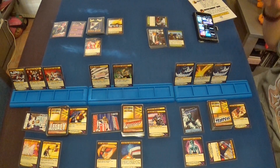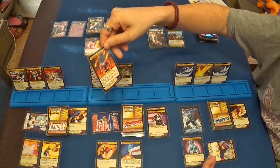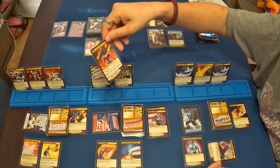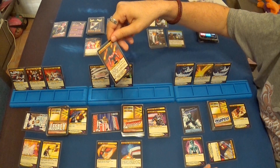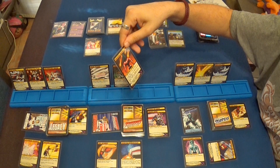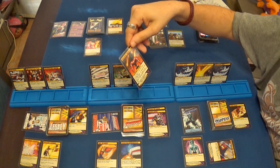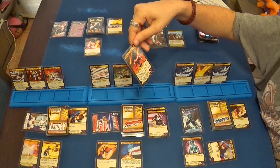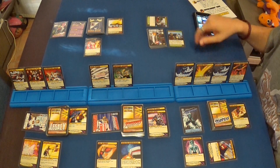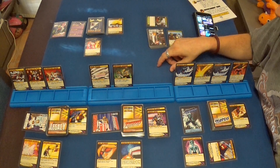Ya hemos usado los poderes, robamos la carta. Al principio del turno selecciona un tipo de daño; todos los daños producidos por The Tempest este turno serán de ese tipo y reduce el daño a The Tempest de ese tipo en un punto. La dejo aquí, está bien la carta, pero hay que tener cuidado en el caso de que un enemigo sea inmune a un tipo de daño.